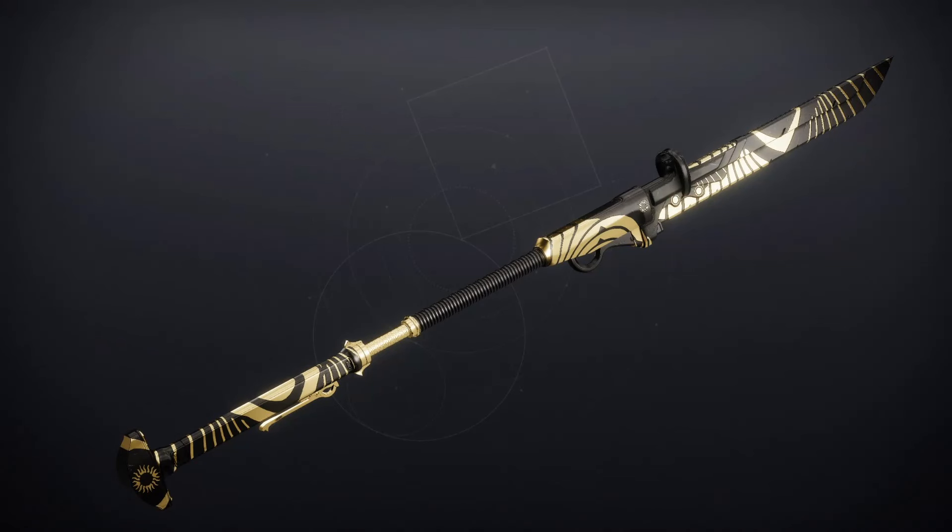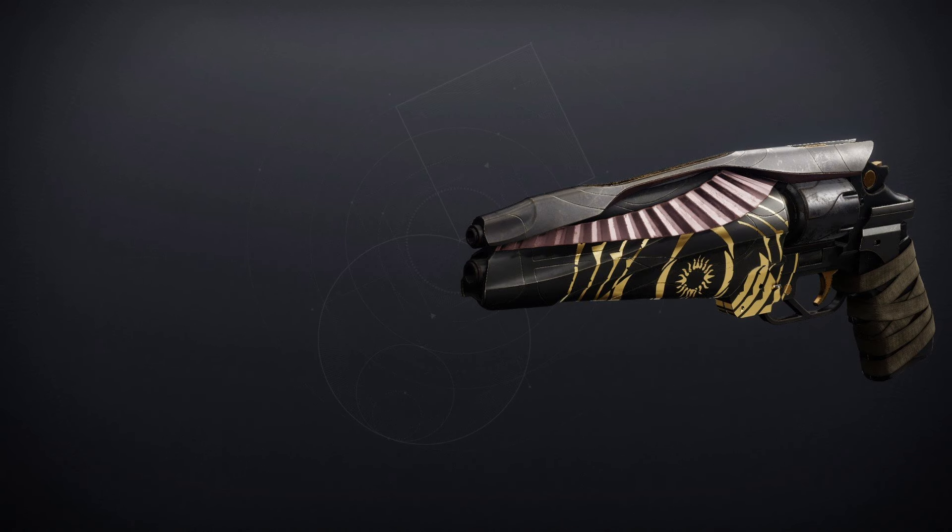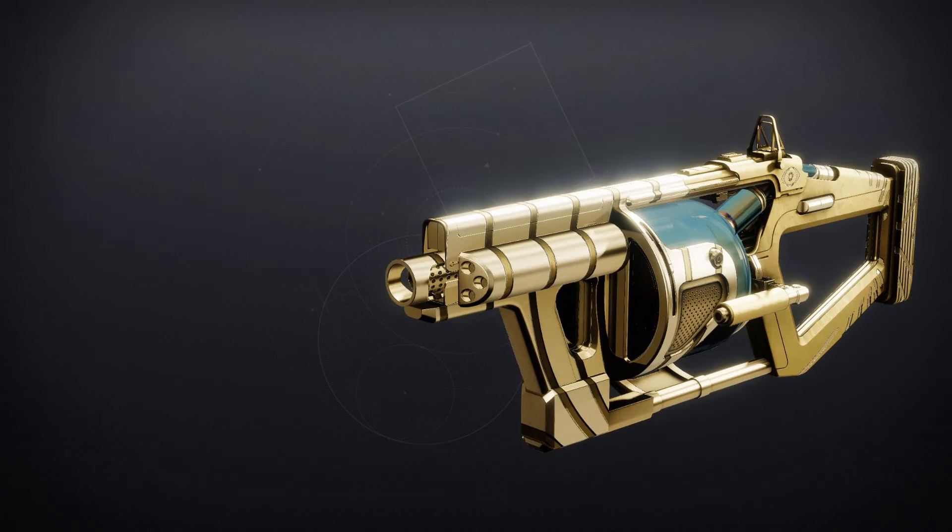We've got the Unexpected Resurgence — it's an Energy Glaive. For PvE: Feeding Frenzy and Vorpal Weapon. For PvP: Auto-Loading Holster and Unstoppable Force. We've got the Igneous Hammer — it's an Energy Hand Cannon. For PvE: Heal Clip and Incandescent. For PvP: Range Finder and Opening Shot. We've got the Cataphrat GL3 — it's a Power Grenade Launcher. For PvE: Auto-Loading Holster and Hatchling. For PvP: Impulse Amplifier and Chain Reaction.